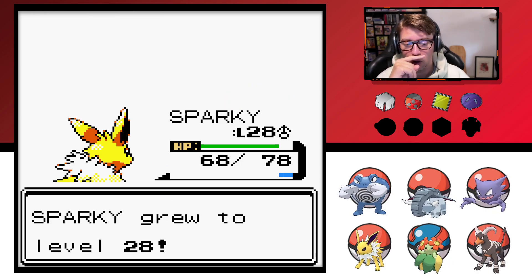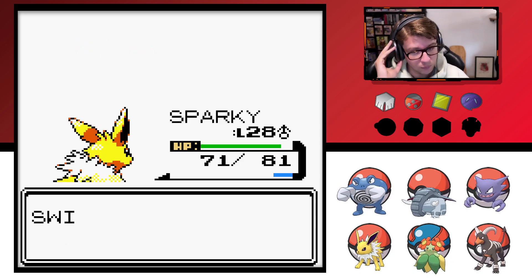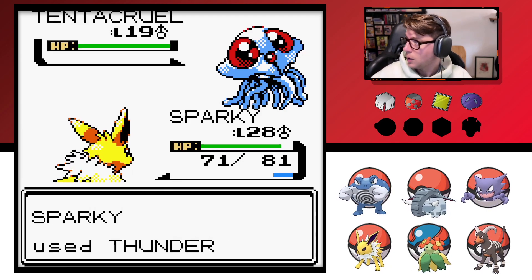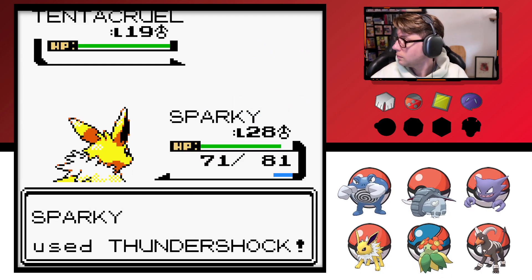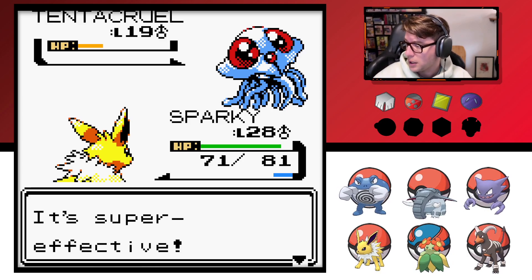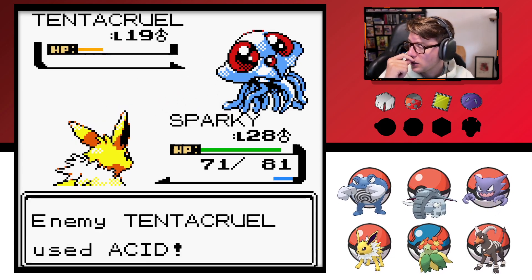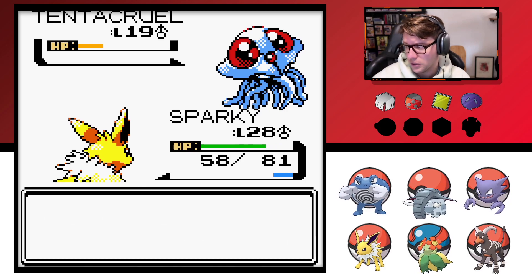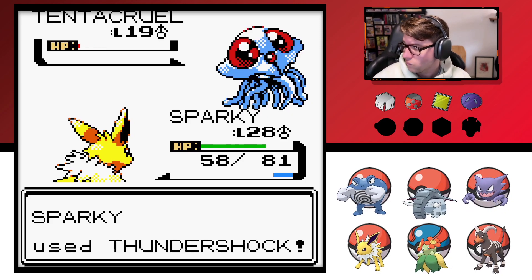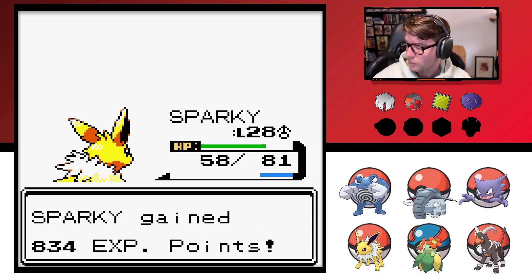Nice. Level 28. We getting there. Tentacruel. Man, he needs to learn a new electric move — I want something a little more potent. Let's take a look and see. I don't think he learns anything for a long time though. After Thundershock, what has he got? It's kind of frustrating — he learns nothing until level 42 at Thunder Wave and Thunder at 52. That's just so extra, dude. Come on. And then Zap Cannon, Thunder. I hate all that. Totally lame.